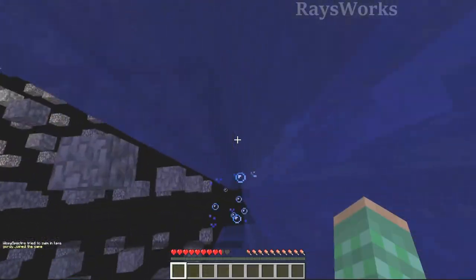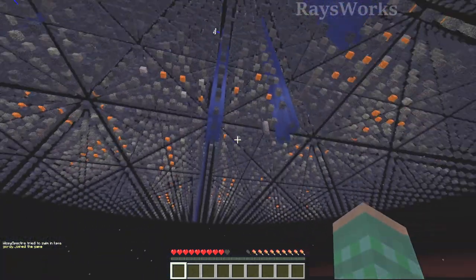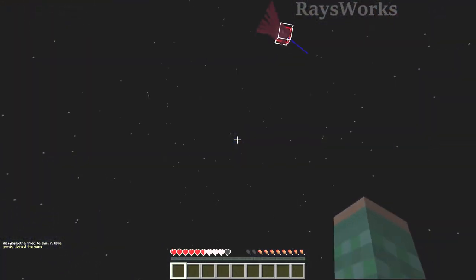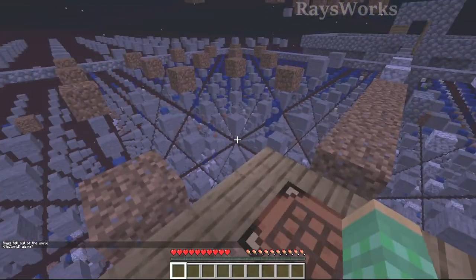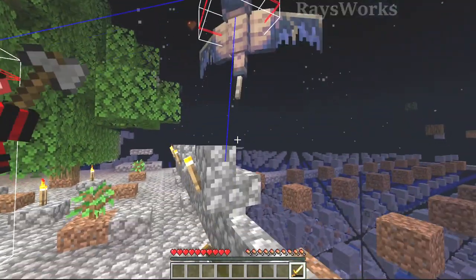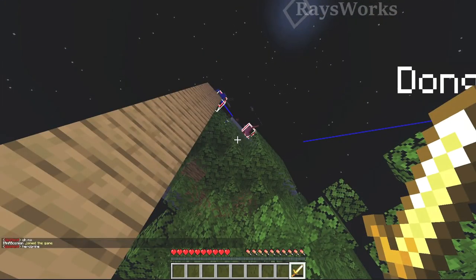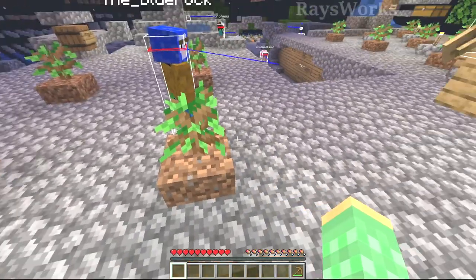I tried to do some exploring at the very bottom of the world to avoid hostile mobs at the top. Got a membrane off the phantoms. There's an awesome sword in there. We're now exploring and looking for some unique blocks that could help us progress.